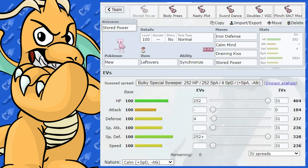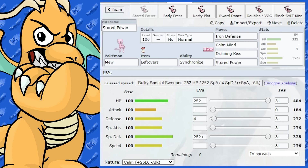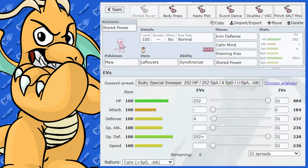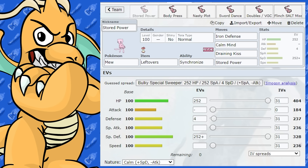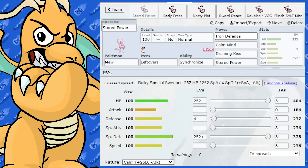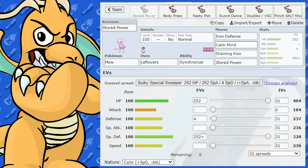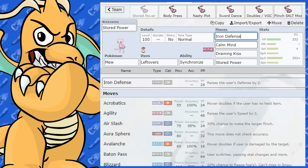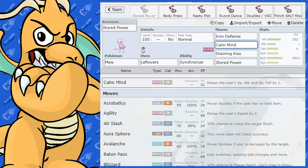With Mew's stats, we've got a respectable 100 in every single one of them, so that means it can do a variety of different roles — whether it be a physical sweeper, a special sweeper, a tank, support — so many different things it can do. Now Mew gets some very nice defensive movesets, so we're going to be having a look at the Stored Power set to begin. We've got Iron Defense and Calm Mind, which work very, very nicely in tandem together.